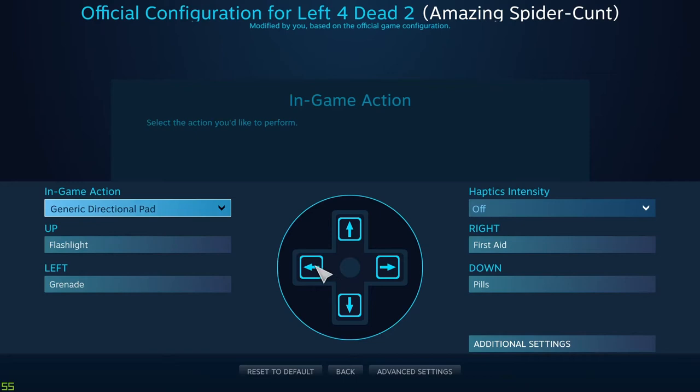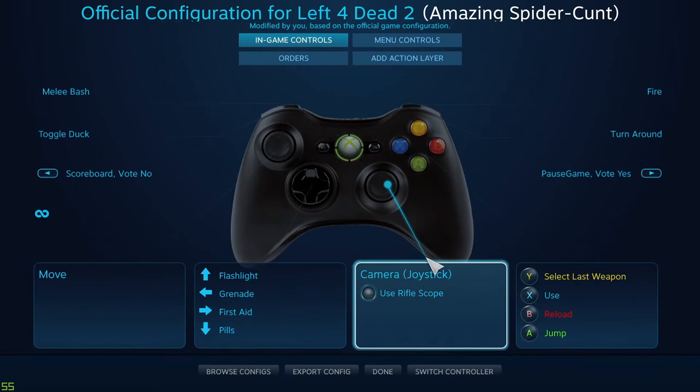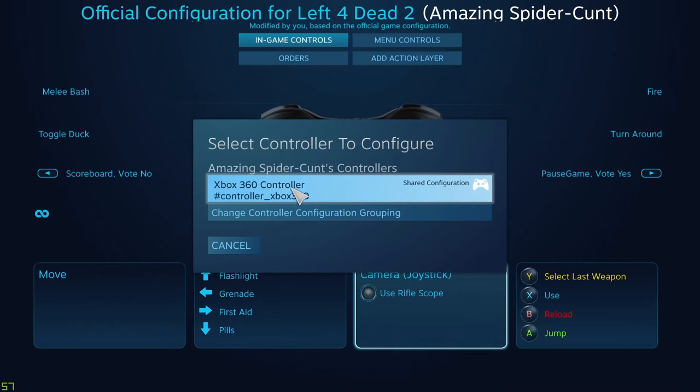Basically what I was having issues with was right down here — my left d-pad specifically had nothing assigned. It basically had nothing to do with my grenade, and I had to change it to grenade. I also had to do it for both controllers, so both these controller configurations are connected.